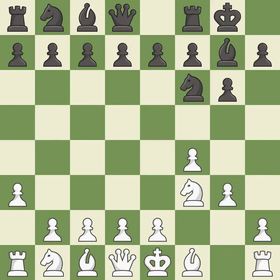Castling gets the king to a safer square, out of the center of the board, while also developing a rook. Castling kingside tends to be safer because the king is further from the center — it is excellent. This develops the bishop and gives it scope on the long diagonal — it is excellent. This prepares the bishop for development — it is excellent.